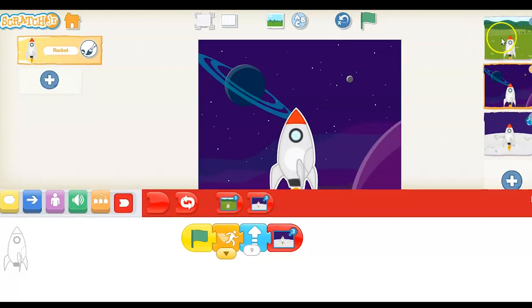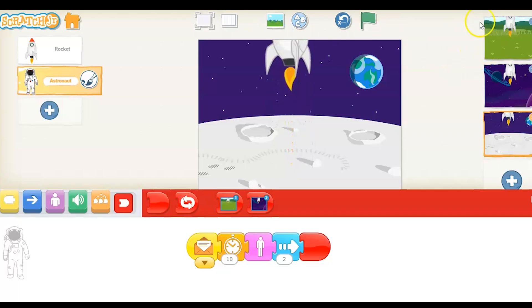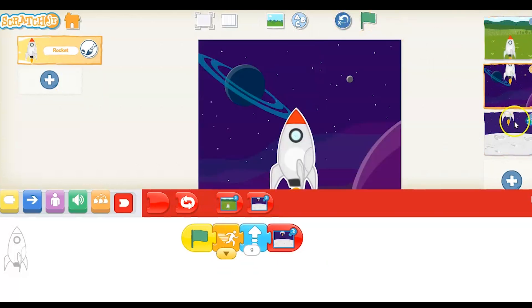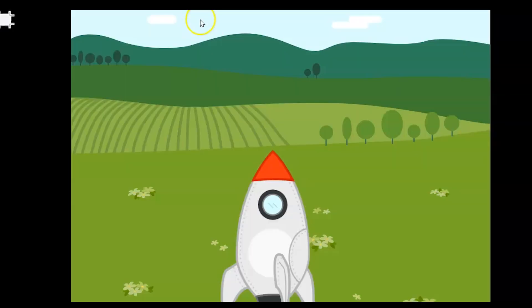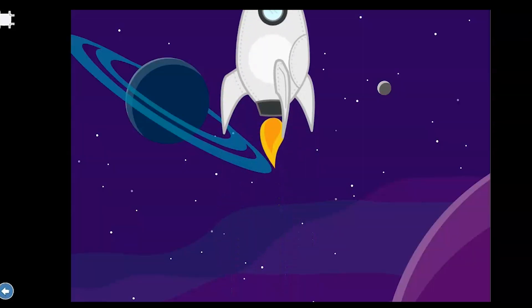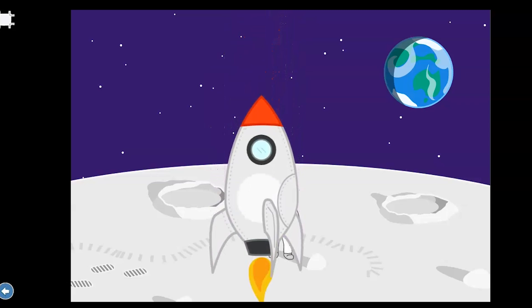Go to the stage so that we can test out our project. All the way up on the stage, hit the green flag — blast off. There it goes into outer space. And it's going to land slowly. The astronaut's going to appear and walk out. Ta-da! Here we have it.